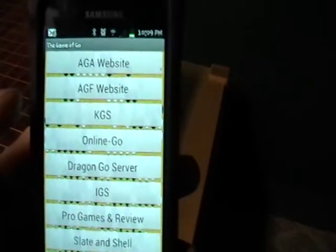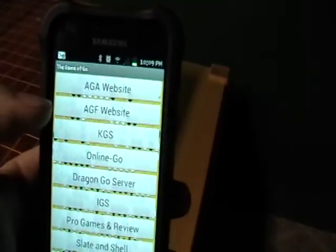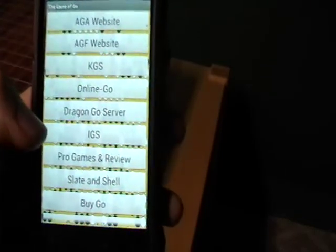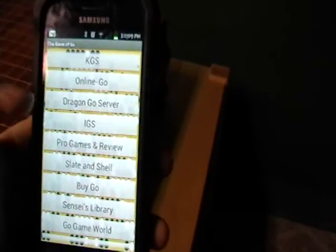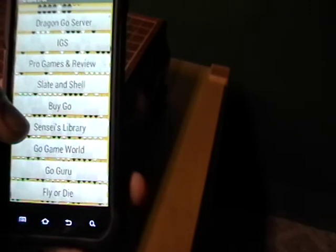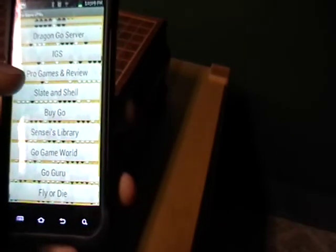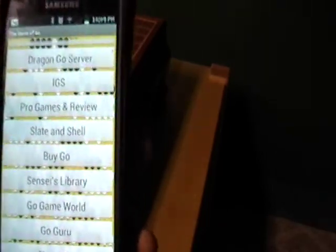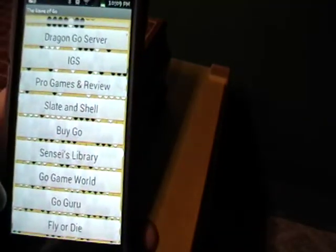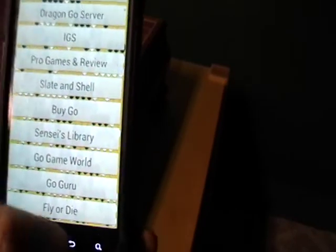This is an app called Go Information. Basically it's got the AGA website — the American Go Foundation — and a bunch of online resources: KGS, IGS, Dragon Go Server. Different apps that Android devices are compatible with. It's got Pro Games and Review, Sensei's Library — can't go wrong with that. BYO Go sells Go books and products. Sensei's Library is a big archive of Go stuff. Go Game World, Go Guru, and Fly or Die have game commentaries. Excellent resources.